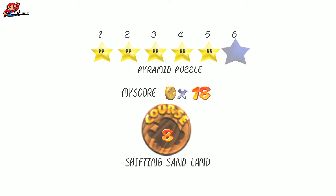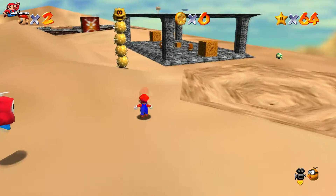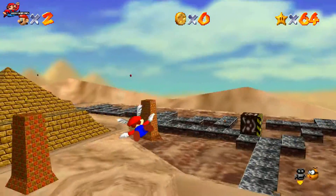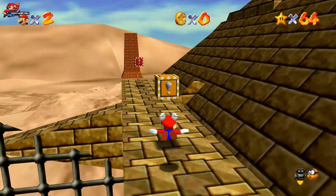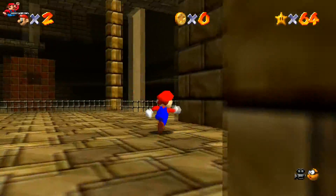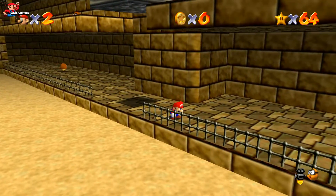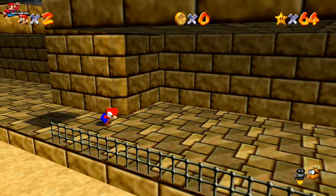For star 6, we need to follow the same route you did in star 3 — so get back into the pyramid. You can either use the wing cap or the green shell, whatever gets you there quicker. Like before, just follow the same route up. Use this block here to get yourself up to the next level. If you can't make this jump, continue on and there's another way up.